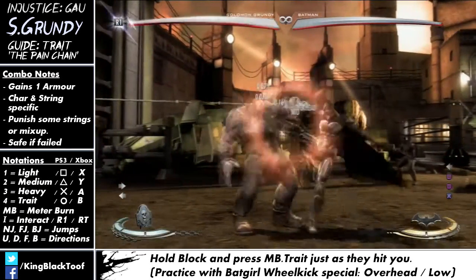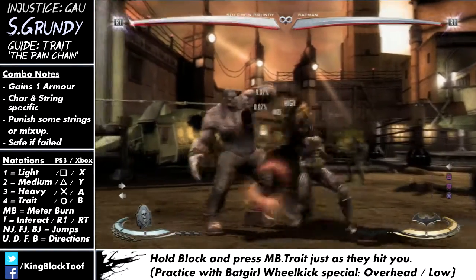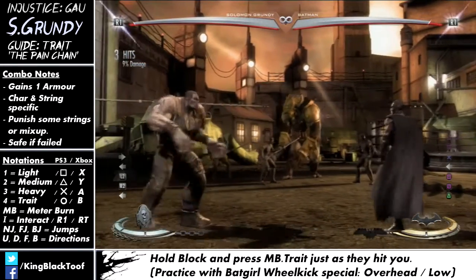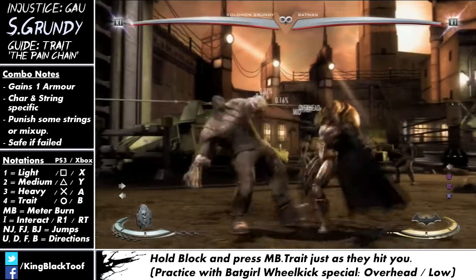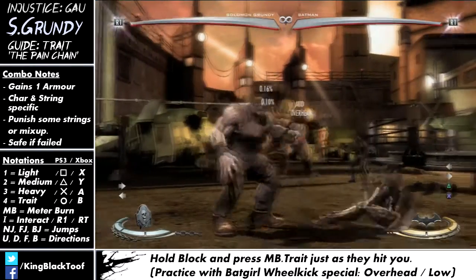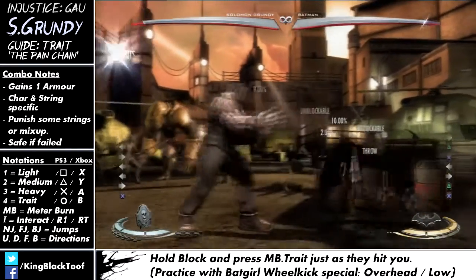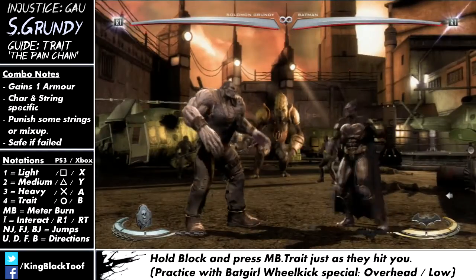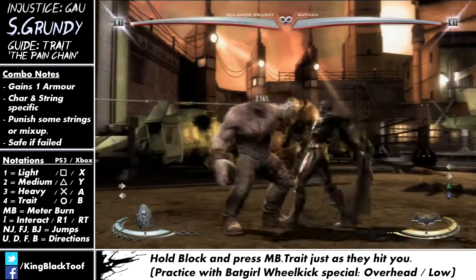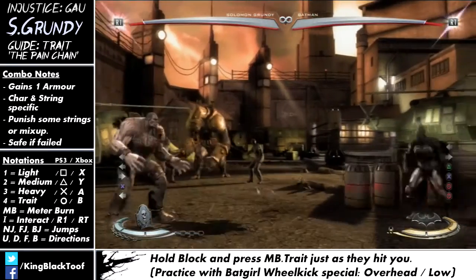If Batman does punch-punch-kick, it's punishable. If he does punch-punch-punch, it's not. So what you do is hold back to block all the time, and then press meter burn and the trait button together when the hit you want to punish comes out. If he does the kick, you punish it; if he does the punch, nothing comes out — it's kind of like an option select. You can also combine this with a Walking Corpse: if he flies far away and tries to stick his trait on, you can probably catch him by doing a Walking Corpse, using the armour to absorb that third hit and punish him.